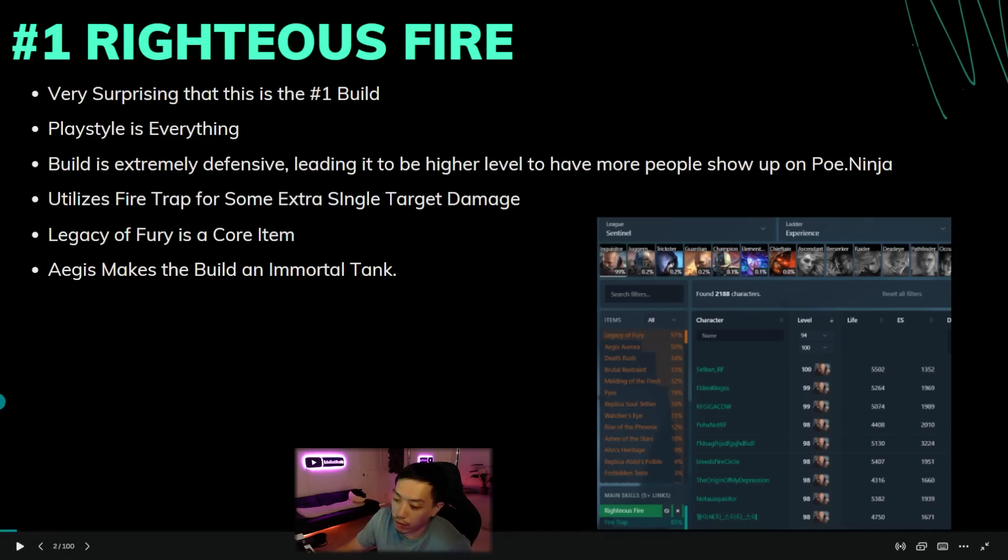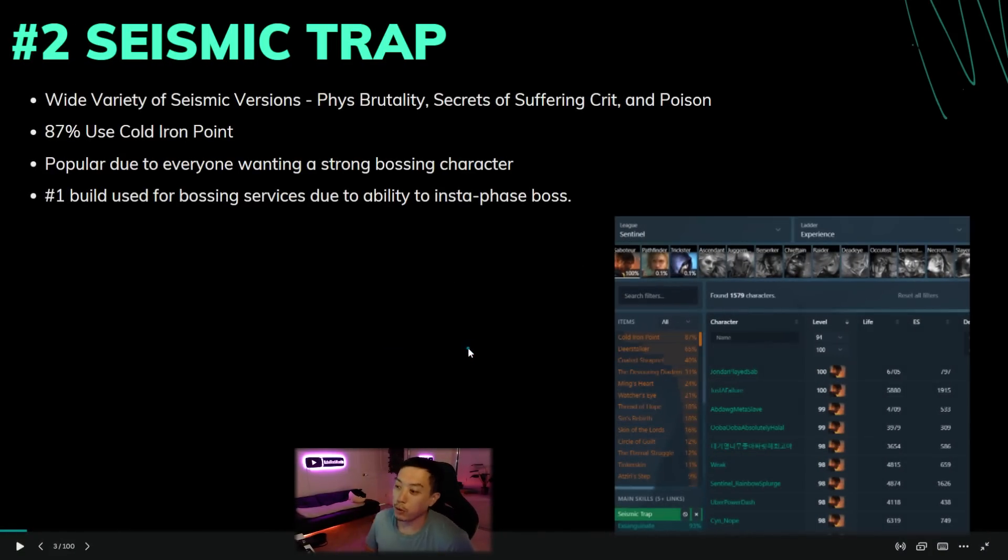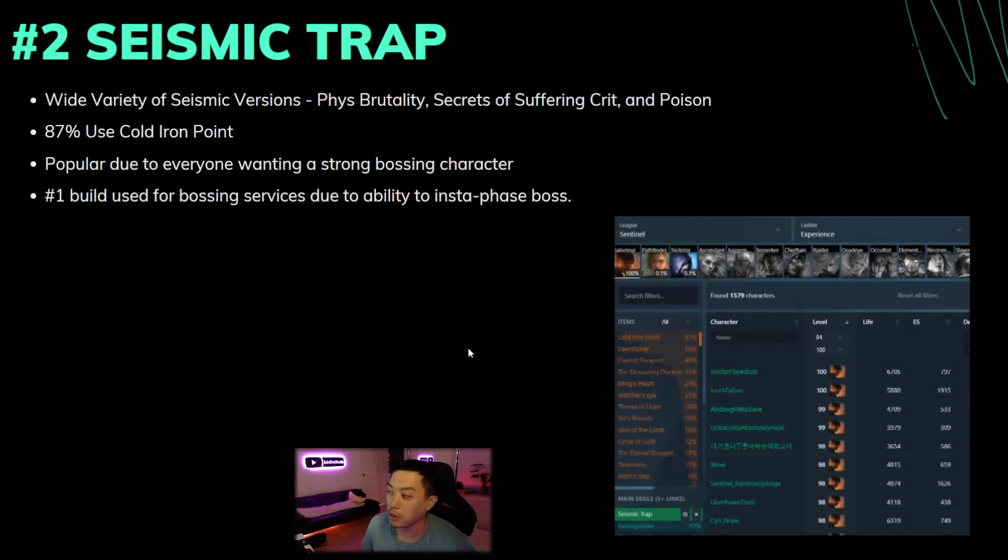Next up we have everyone's bossing favorite: Seismic Trap. This was actually the number one build on day one and two when I checked it. This build is really diverse — there's a lot of different ways to play it. There's Phys Brutality crit, there's also Secrets of Suffering crit with the scepter, and then there's also poison where you scale dot multi and have full chance to poison. The crit variants scale the hardest, and Secrets of Suffering crit is the highest scaling with conversion.